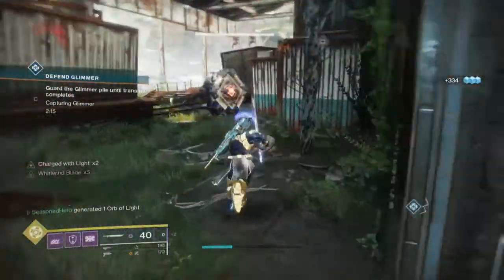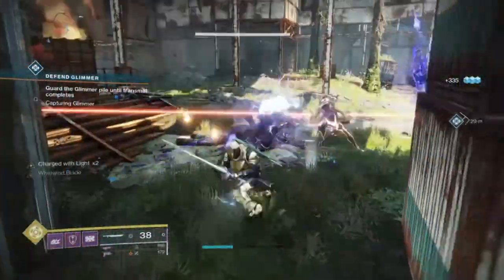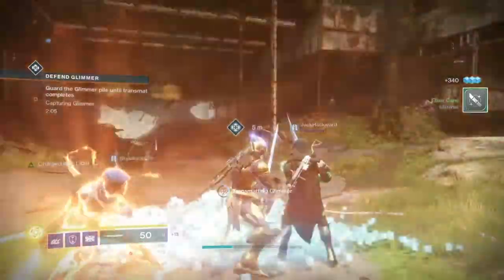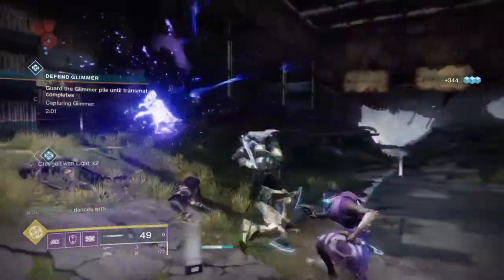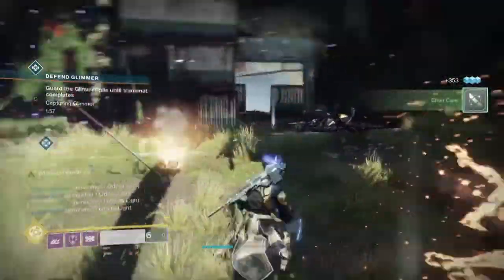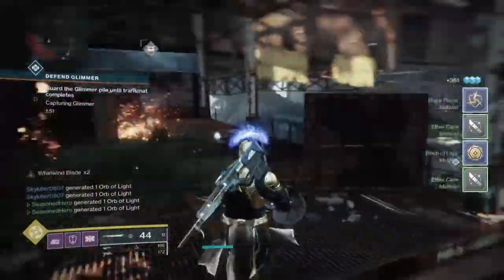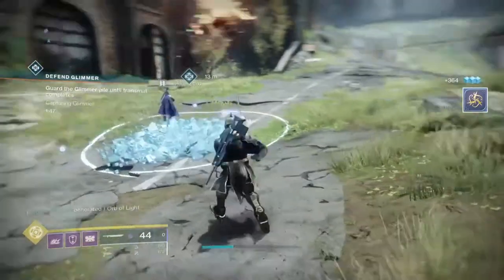Nightfalls and strikes are ideal content for this build — slashing through endless waves of enemies while producing orbs and increasing damage by default. The Menagerie works well too with its endless waves of adds. Even Gambit is suitable, as swords work against both adds and bosses for sustained damage. Whatever you choose, this build will shine — except in Crucible: don't do that.